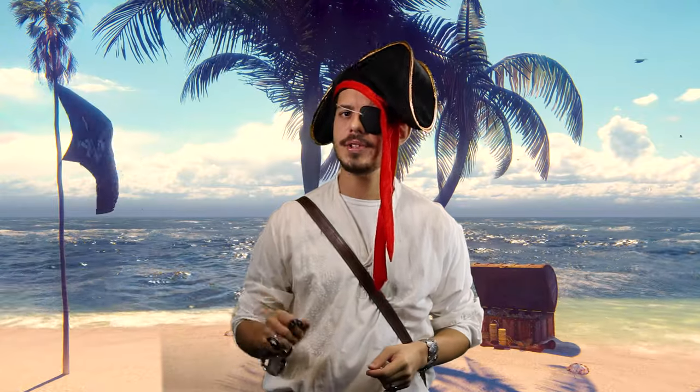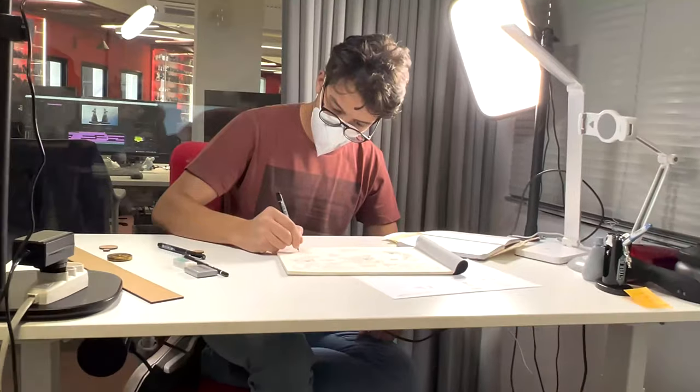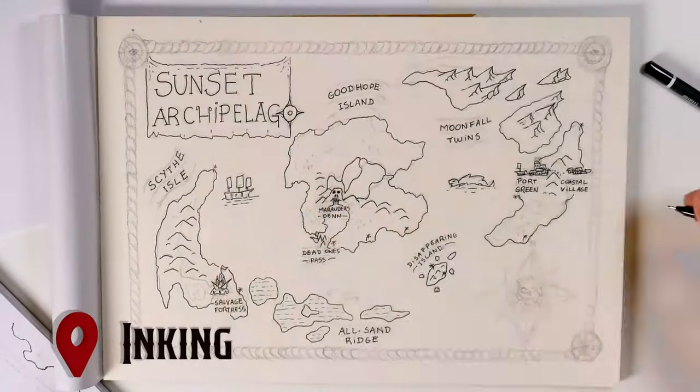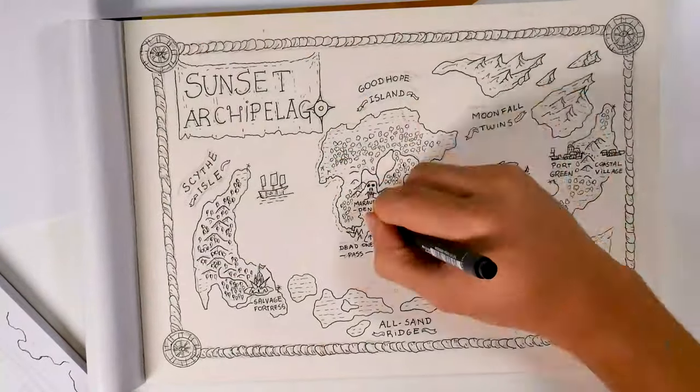From here we have two ways to go: keep working with paper, or go in digitally and finalize the map. For the first method — working on paper — let's get into inking. Trace out your coastline, respecting the space for the names. Then go on to do mountains, sediments, forests, and text.